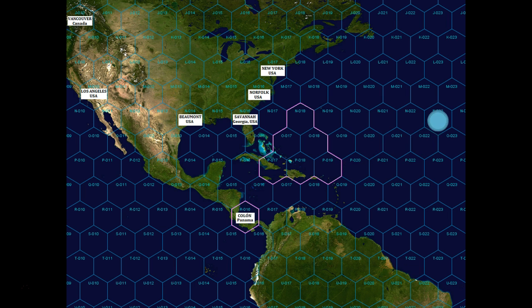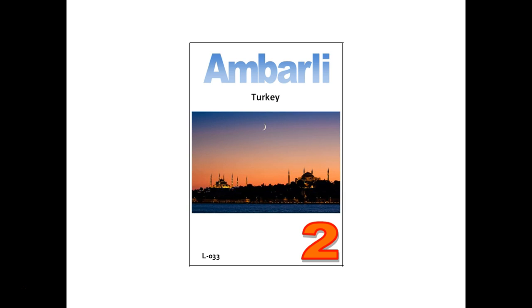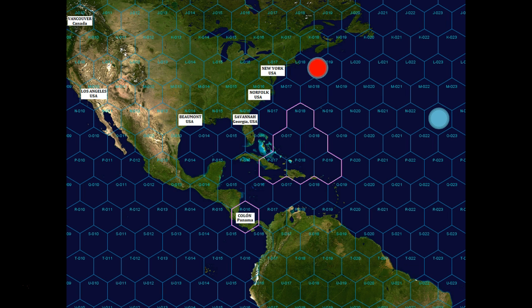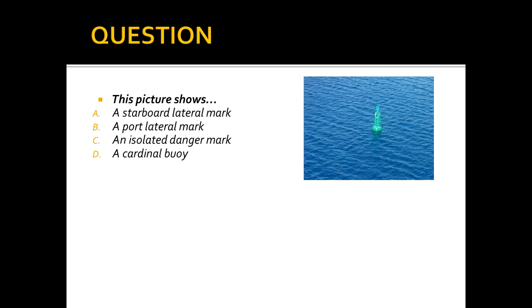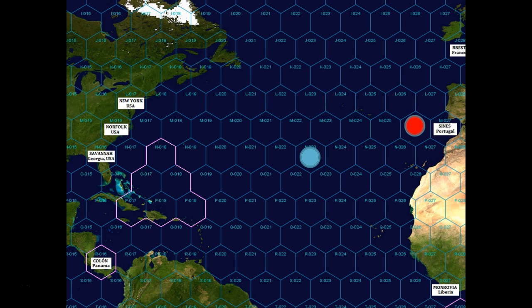Blue rolls again, gets a four, and moves four more tiles. It's now the red player's turn. Departing from New York and heading to Amarli, Turkey, for two points, they roll a six and move six tiles. Their question is a visual question: the picture shows a starboard lateral mark — a buoy you generally leave on your right-hand side when entering a port. After feedback is read to the student, they roll again, get a four, and move four more tiles.